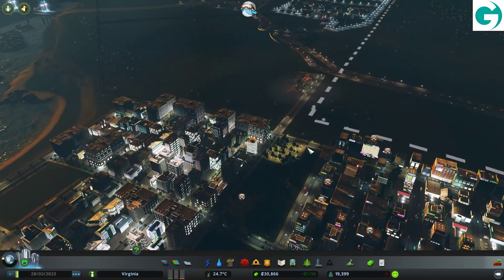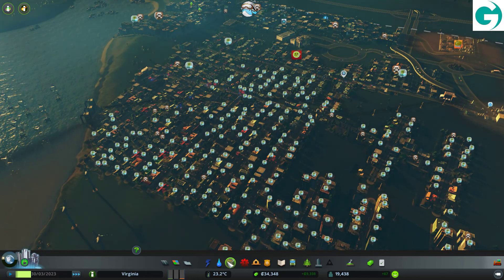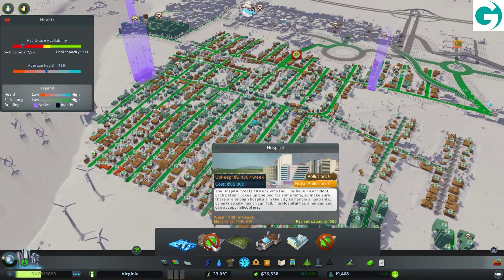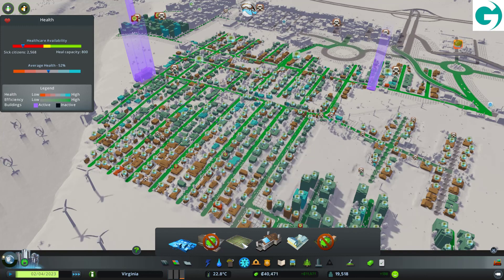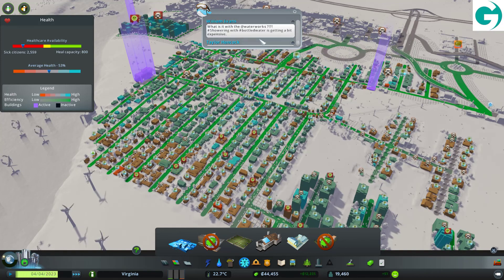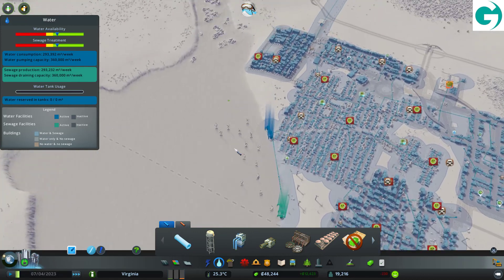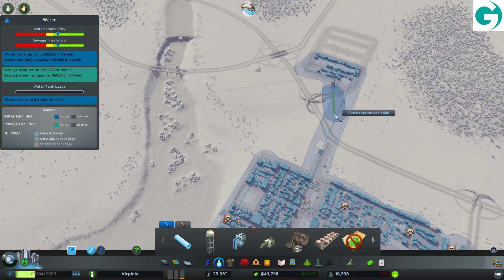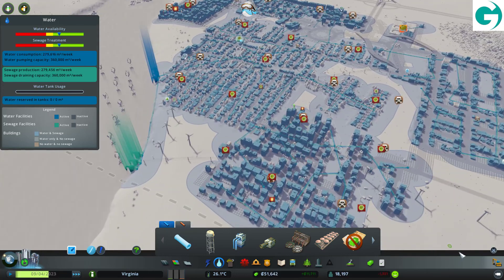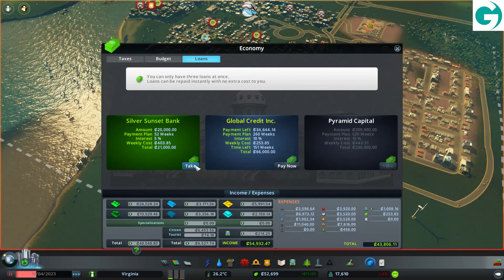What do we do? I was going to build a hospital — capacity 500, but that still won't be enough. It'll help, but is it giving me anything? Dead people. Could it be to do with water? The water should be fine. There are thousands of people dying every week — or leaving, at least. If I take a loan, I can build another hospital now, which will help somewhat.